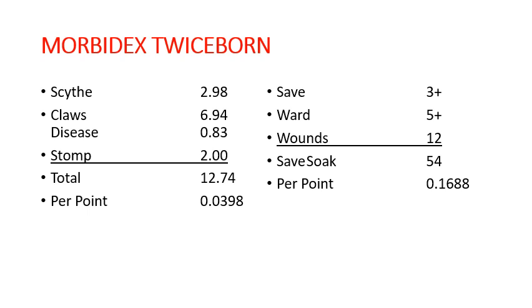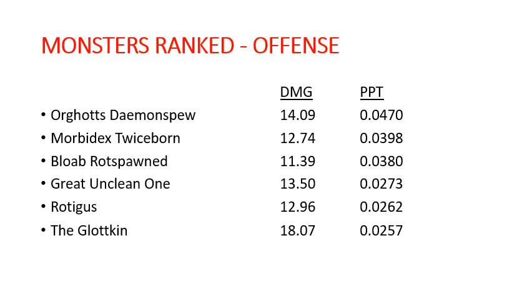So you guys have probably lost track of all of the numbers, so we're putting it together in a handy-dandy chart. Here is our look at offense, ordered by efficiency per point. Our three Maggoth Lords are coming in as the most efficient per point on offense. Although the Glotkin is the least efficient, he is the most damaging — though Orgoth's Demon Spew is not far behind him. Morbidex Twiceborn is just slightly under the power level of the Great Unclean One and Rodigus, but much more efficient per point. Bloab Rotspawned is the least damaging of all six, but the third most efficient.